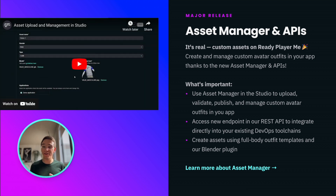Custom content was by far the number one request we've been getting from you. With a brand new asset manager and updated APIs, you can upload, validate, publish, and manage custom avatar outfits in your app. You can use our full-body outfit templates to create your own assets and validate them using our Blender plugin. And there's so much more to come with custom content, so stay tuned.